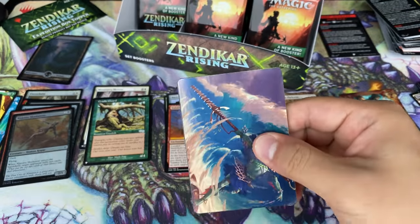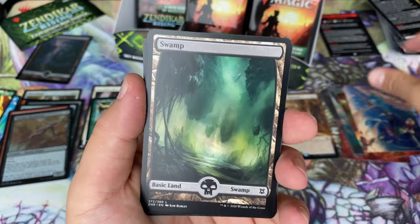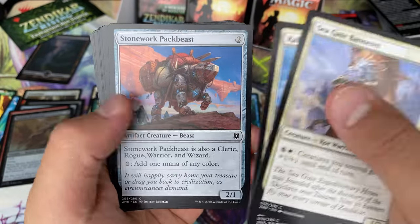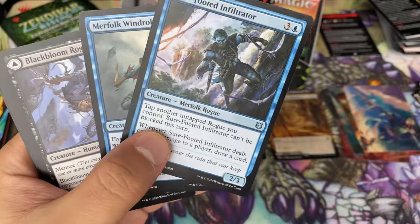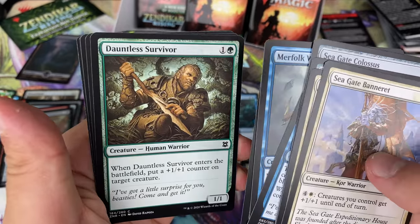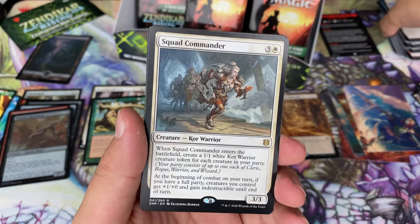Onto the next, of course. Another art card — schnazzy. This is a warrior. That's a warrior. That's a rogue. That's a rogue. Oh, I get it — the uncommons are linked and the commons are linked. I just figured that out. Another common warrior and then rogue-warrior — that was the theme, hopefully.